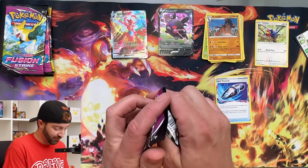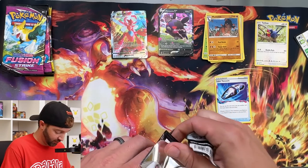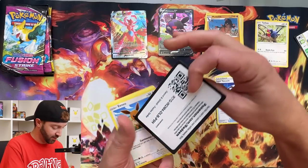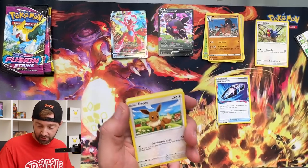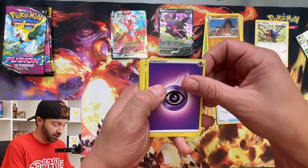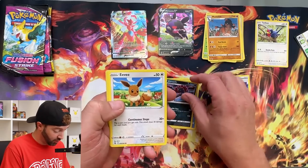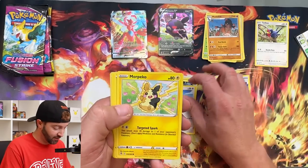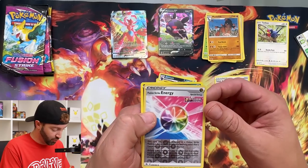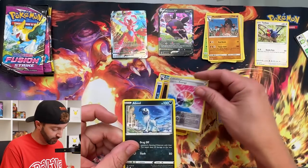We're into the big packs — Fusion Strike. I might actually pull something and not know if it's a good card, but I know there are a lot of hits to be had in both of these sets. Psychic Energy, Metapod, Simipour, Zacian, Eevee, Morpeko, Caterpie, Bunnelby, Drillbur, Fusion Strike Energy — that's a beautiful card — and Absol.